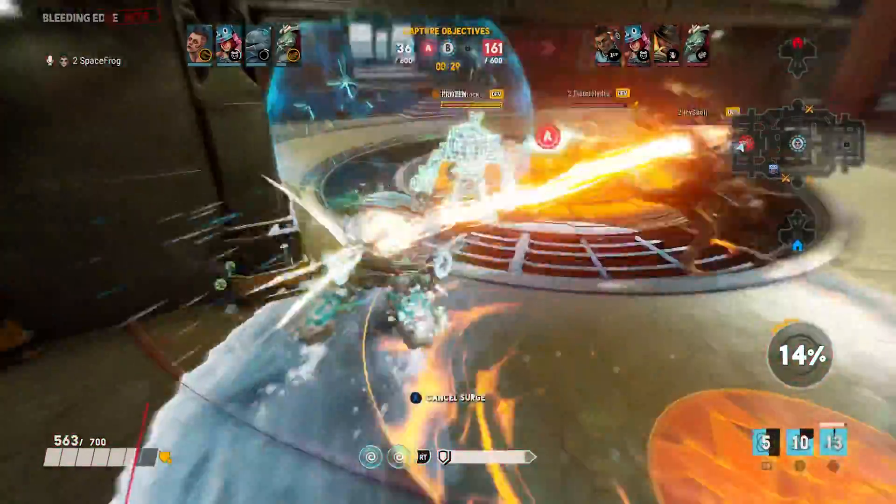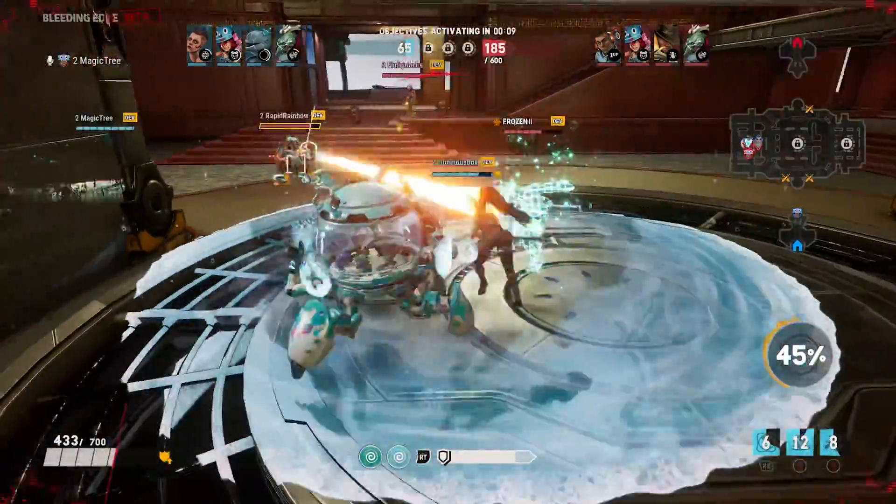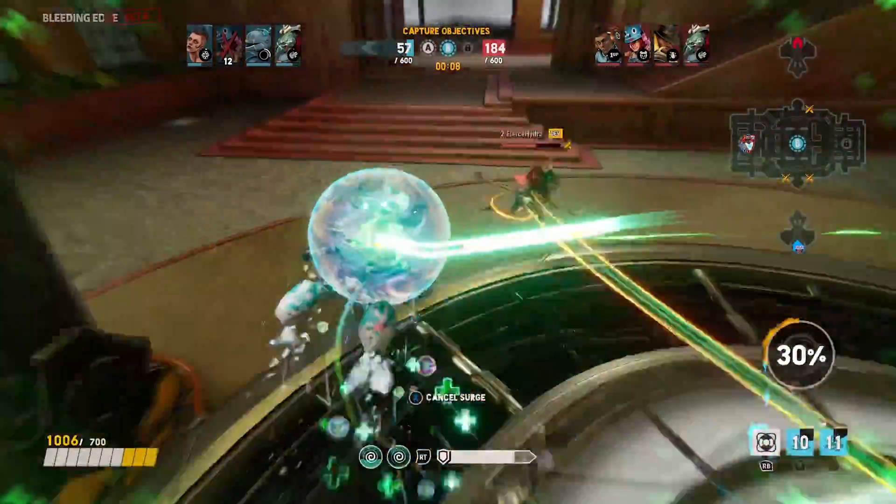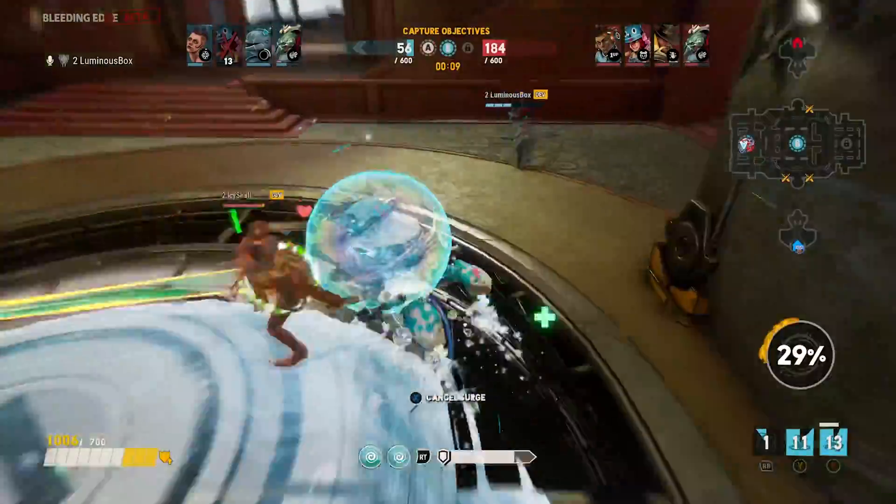Ability-wise, he's got an umbilical cord-like teammate grab, a buff AoE that splashes on the ground, and a charge which sees him slam repeatedly into an enemy, pushing them back with each hit.